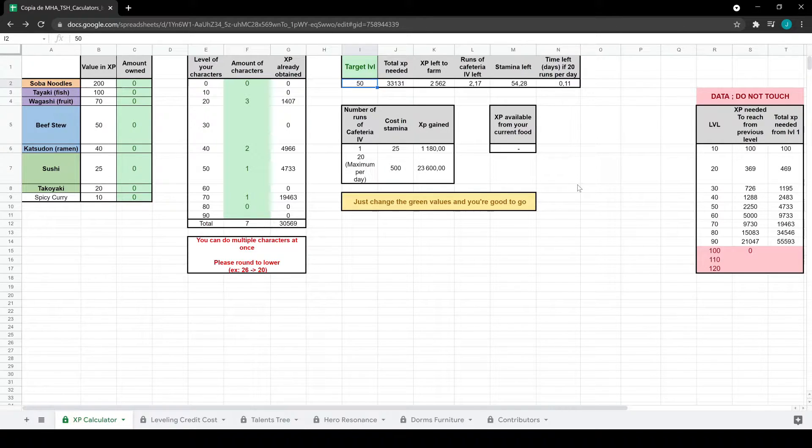Let's say I want to upgrade a character from 0 to level 90. Level 90 is the highest this calculator goes — do not input 100, 110, or 120. Level 90 is really all you need because that's when you can max out your skills. The levels beyond 90 will give you a little more BP but not by a lot, so 90 is definitely what you should aim for.